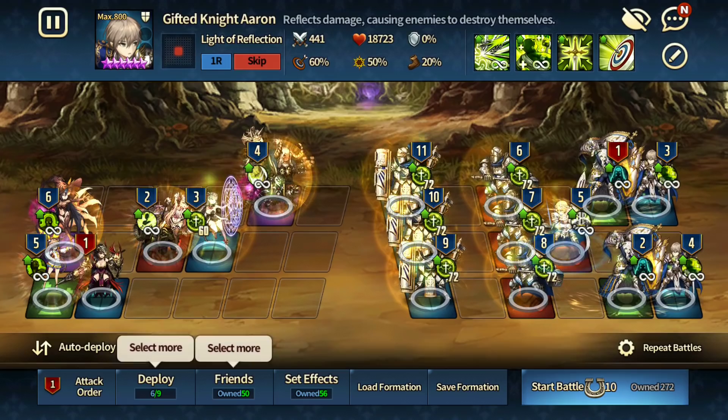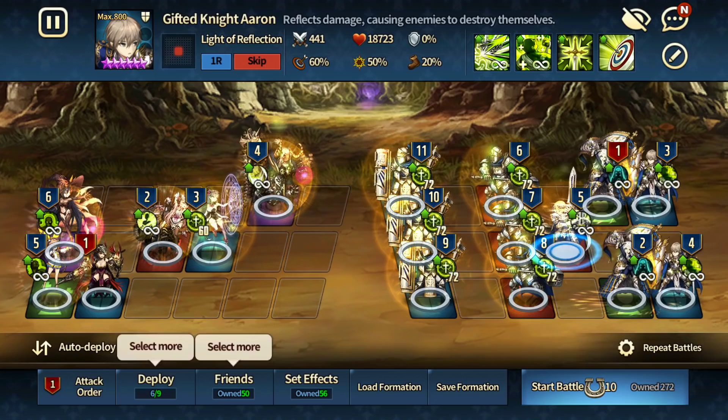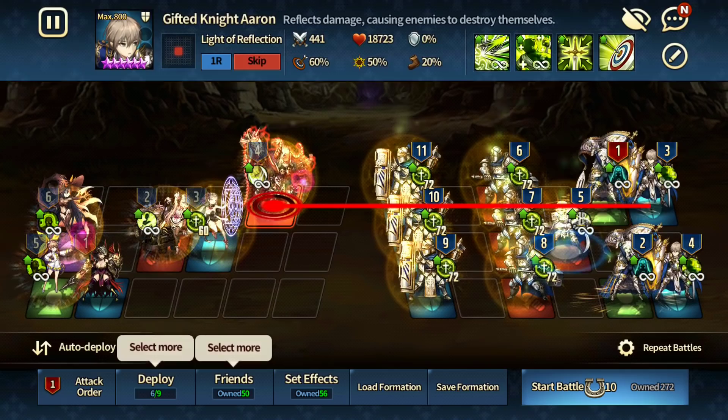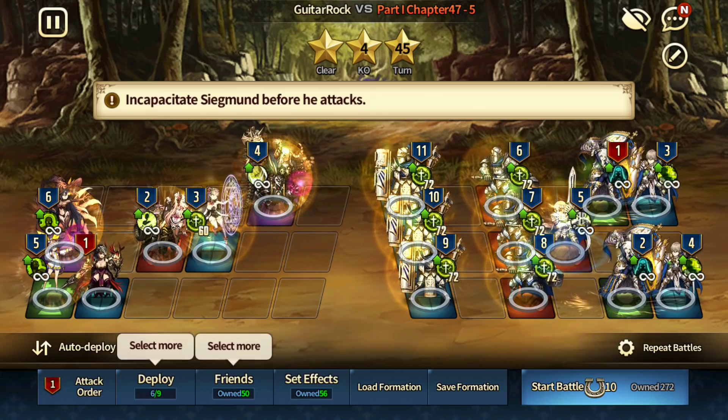You can clearly see 10 turns of Thorn on Aaron, with no exception saying it can be removed. So ideally I want to stack up — Aaron is the first to go after the two misses. If this Aaron hits Valter, ideally if the nullifier works as it should, it should nullify Thorn and buff, but apparently it's not working.